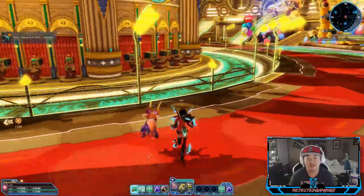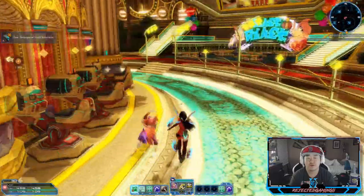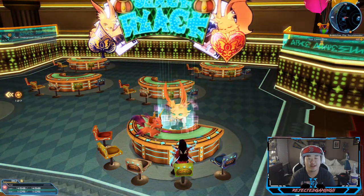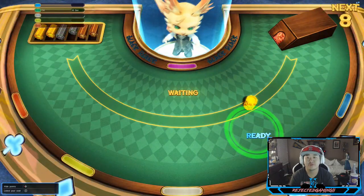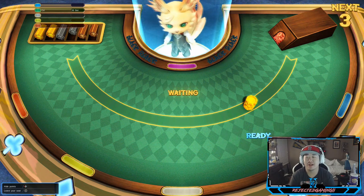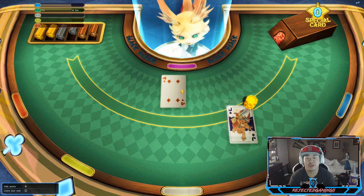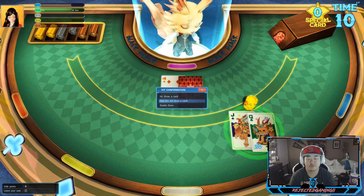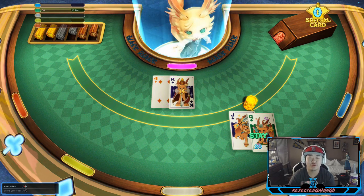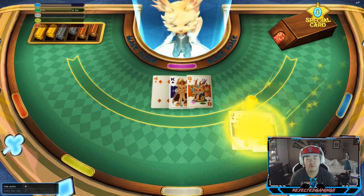Hopefully our blackjack luck goes a little bit better than last time — if not, prayers. This casino episode will be pretty short if I get smoked in blackjack like I did last video. Okay let's do this — nice start! 120 against a four, how am I gonna get trolled? Draw a seven and I will lose my mind. Okay, beautiful — nice win!